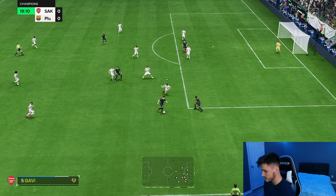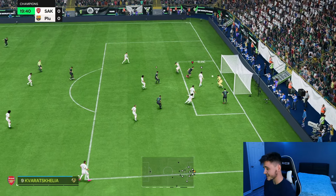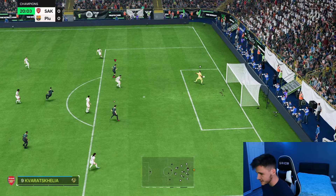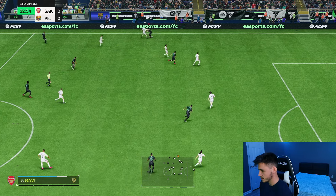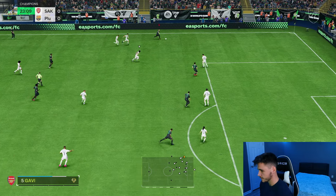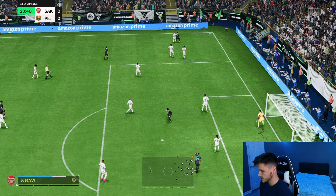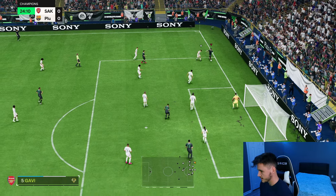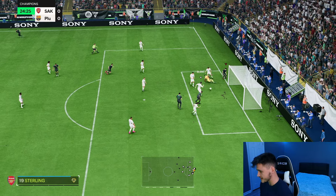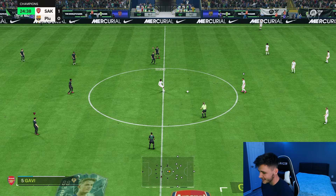Playing it back out wide — good sprint speed and acceleration on that cutback run. The pass maybe could have been a little bit better, but the attacking positioning from Kvicha wasn't great. He feels a little bit quicker than the Fire one, which makes no sense given the same stats — but we'll take it. His sprint speed and acceleration are noticeably impressive in game.